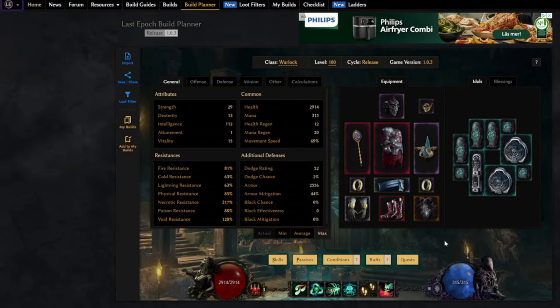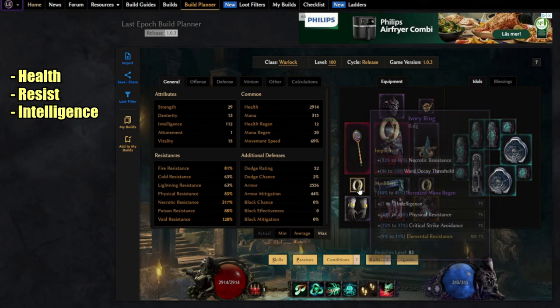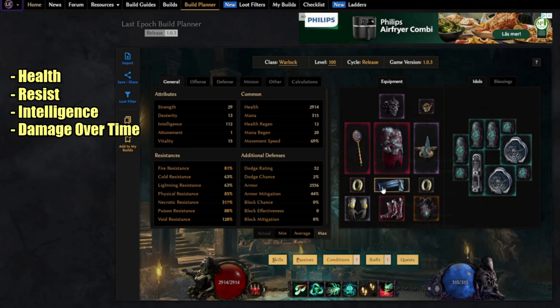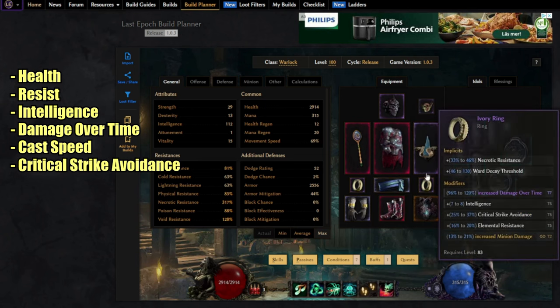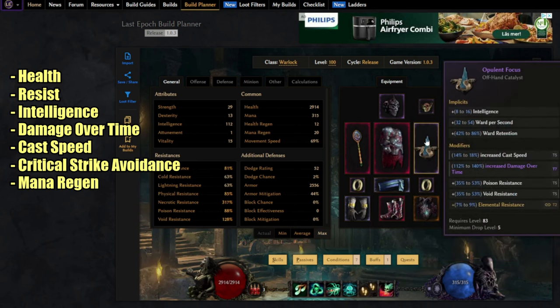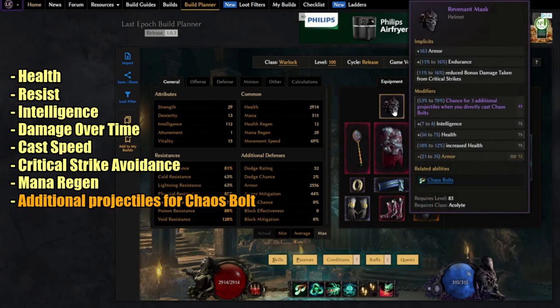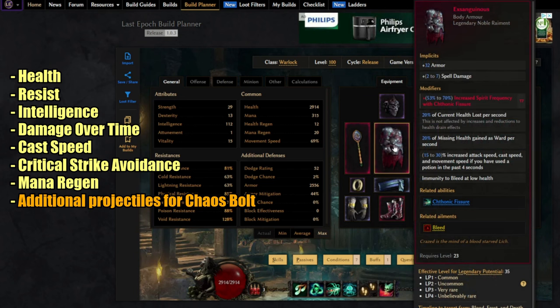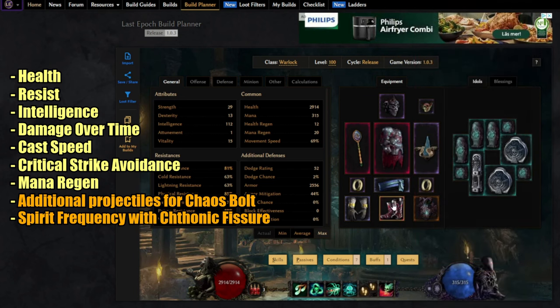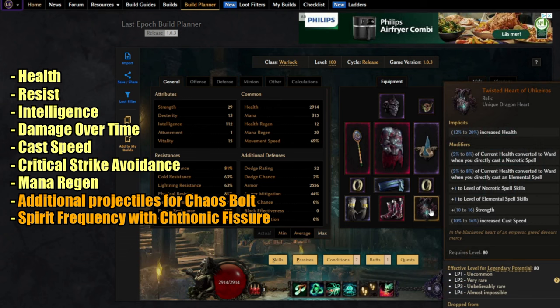Let's check on some stats you want to focus on for this build: health, resistances, intelligence, increased damage over time, cast speed, critical strike avoidance for the cap, and mana regen. For class-specific modifiers, try to go for additional projectiles for Chaos Bolt on your helmet, more hits and more bleeds, and also Spirit Frequency with Cationic Fissure on the body armor.